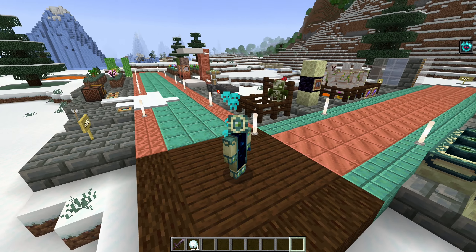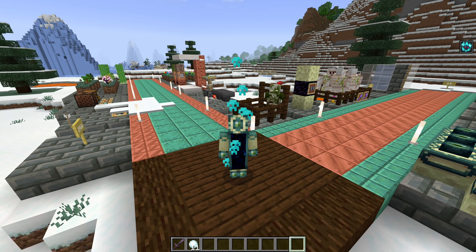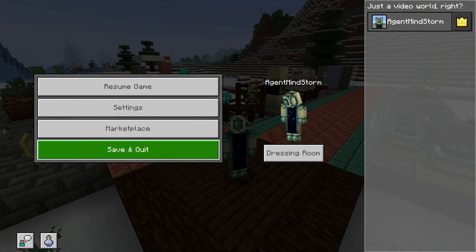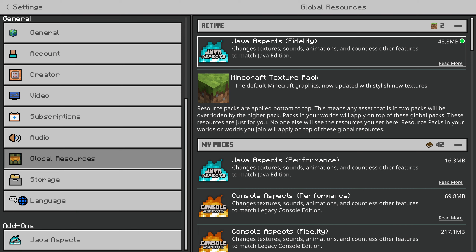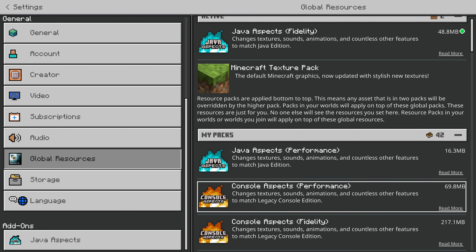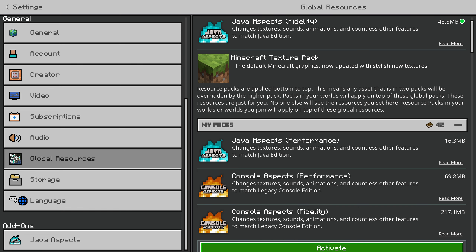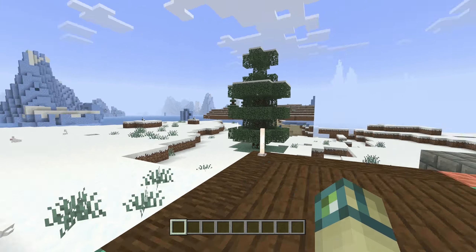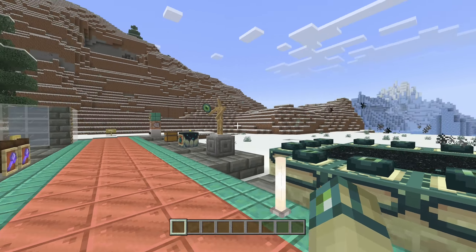As usual, features that make sense in both Java and Console Aspects — and that's pretty much every feature in this video — will be added to both packs. This is also a good time to mention that Java and Console Aspects are getting updated pack icons this update, using the new title texture that appears in the custom tab. The Console Aspects fire is now also colored accurately. Now let's start with some end-focused features.